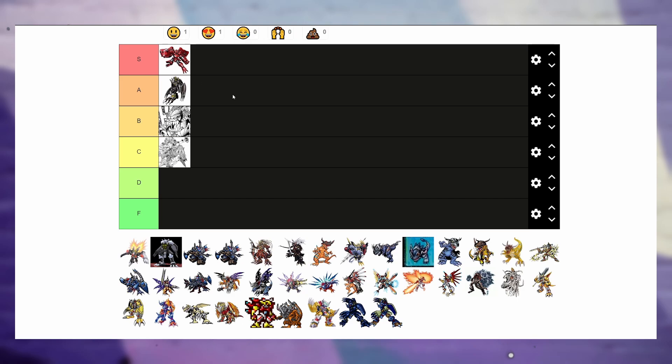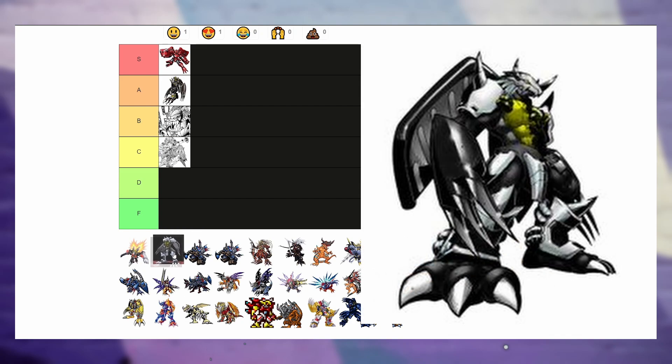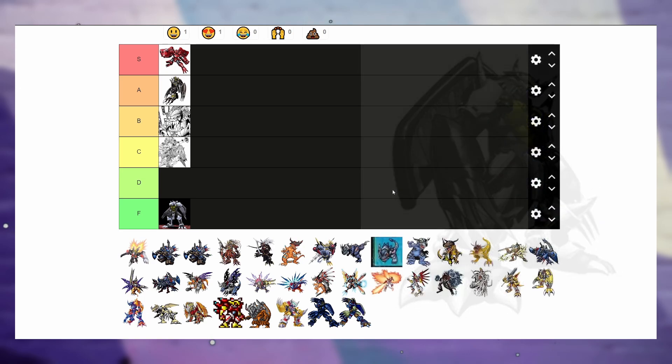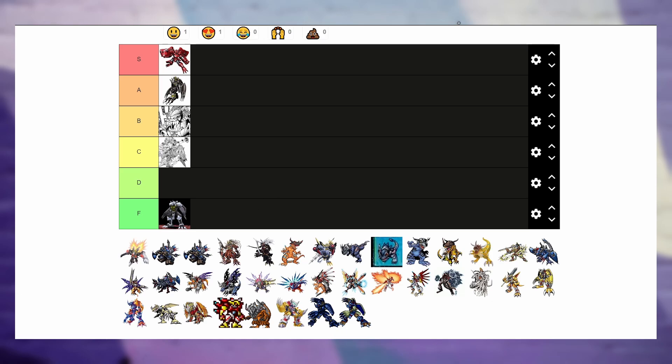Next up we got Chaos Black WarGreymon. He looks really lame — he's basically the same as Black WarGreymon but with shoulder pads. Sorry buddy, you go to F tier. You're not that different and you're kind of copying what's better.